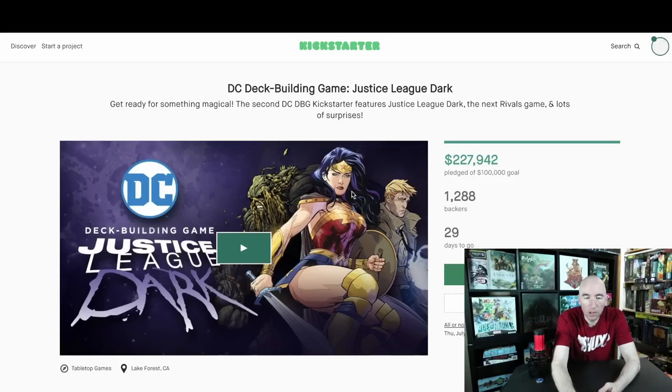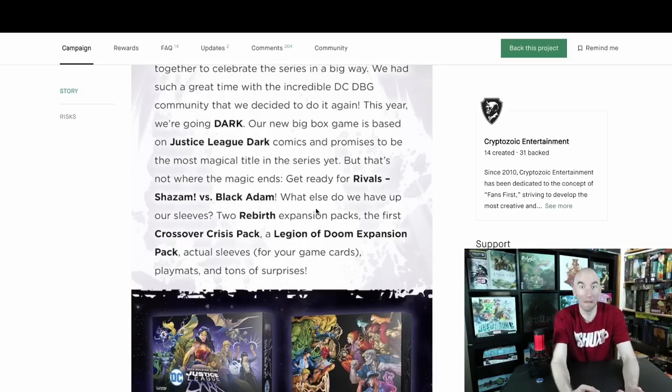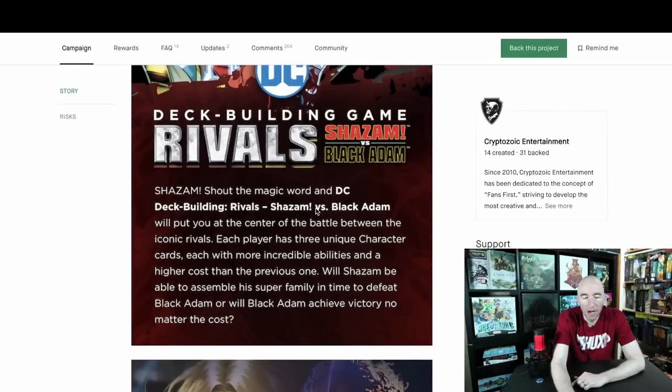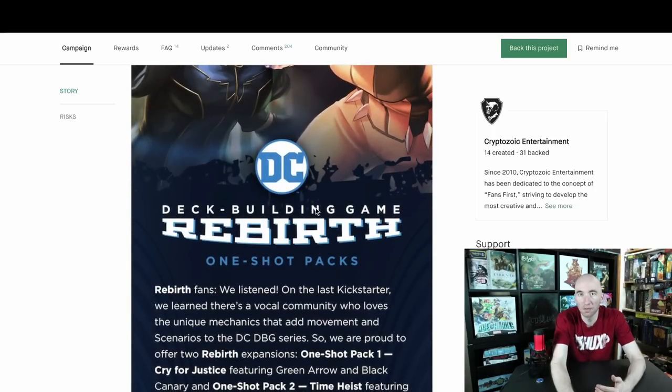DC, the Deck Building Game. If you'd told me this was going to be the second most-funded game today, I probably wouldn't have been terribly surprised. Cryptozoic is doing something very similar here — not only giving you a Justice League main box expansion, they're giving you a one-versus-one Rivals-style game and a few other trinkets. I like the idea of Dark, but I'm not a big fan of Shazam versus Black Adam — those guys have never done anything for me from a cinematic, comic book, lore, or video game standpoint. Give me a Constantine, give me a Swamp Thing. You had to have a better pairing, but I think they're playing off the more recent DC cinematic experience.